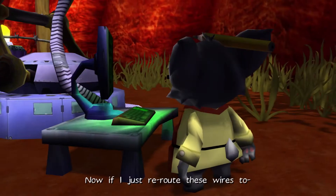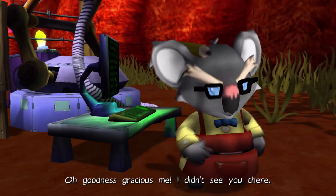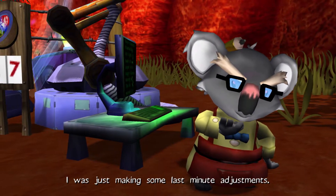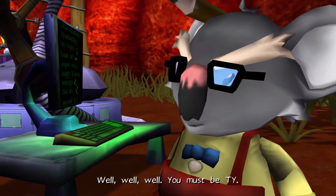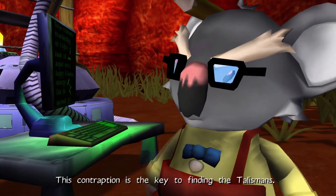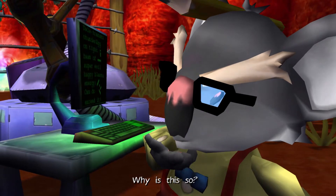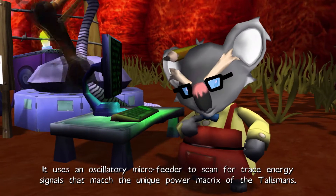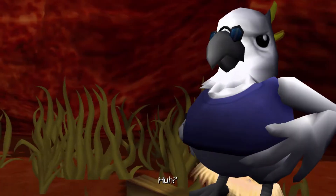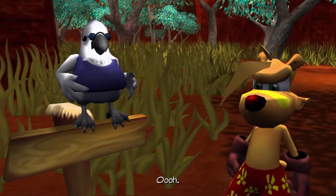G'day, Julius! I didn't see you there. I was just making some last-minute adjustments. Well, well, well — you must be Ty. G'day. So you old coot, what's this contraption do? This contraption is the key to finding the talisman. It uses an oscillatory micro-feeder to scan for trace energy signals that match the unique power matrix of the talisman. Like a big nose that sniffs them out.